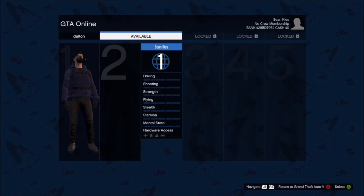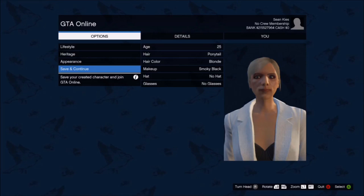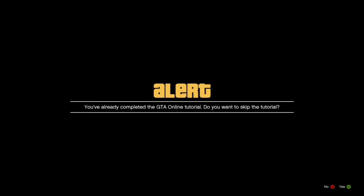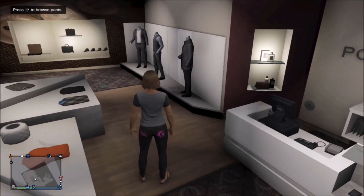If you're not new to the channel and you've been here for a while, you basically know the drill — just go to swap character and make the girl character. Most of you guys know that. Now we're gonna go to the store — I just skipped the loading screen and went right to the store.